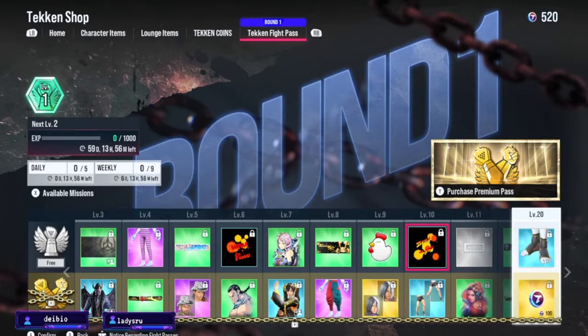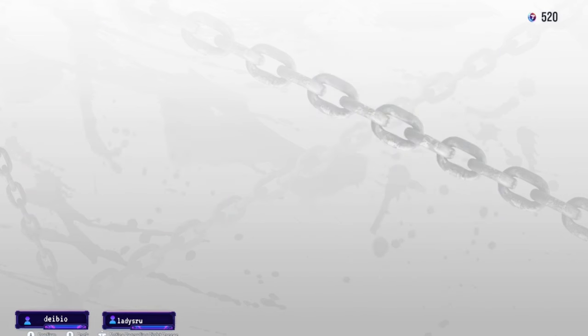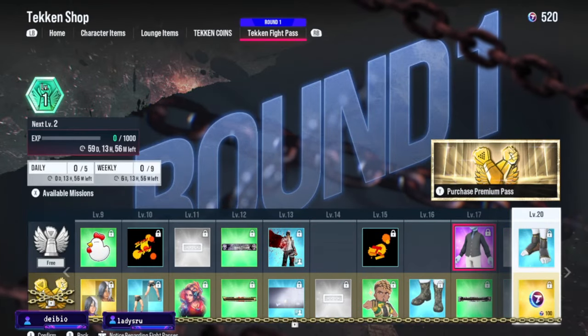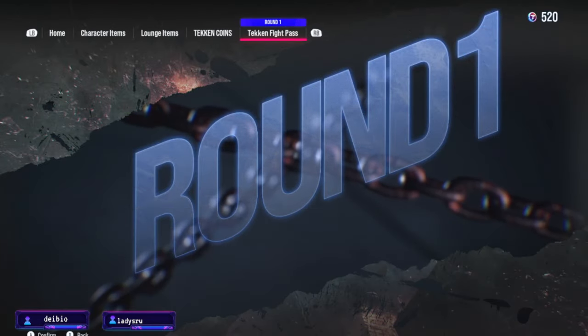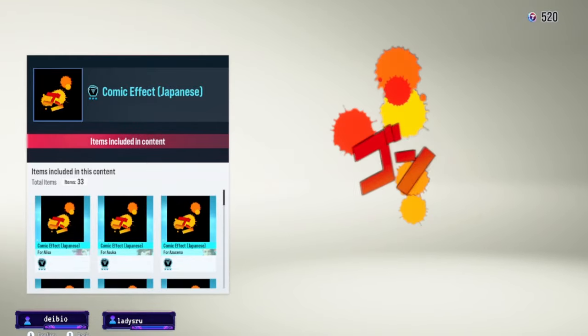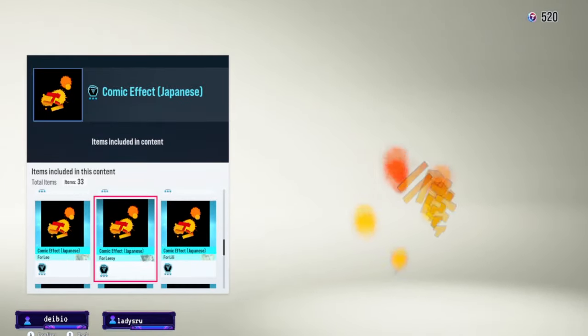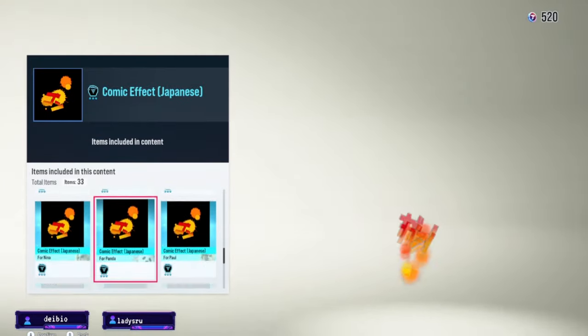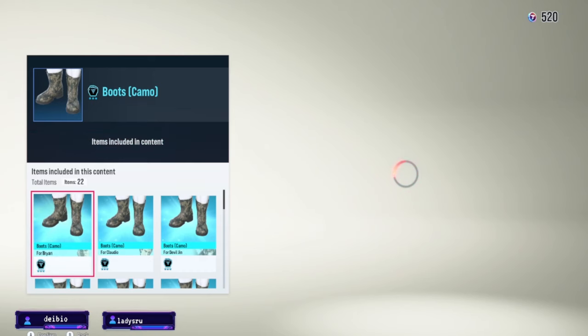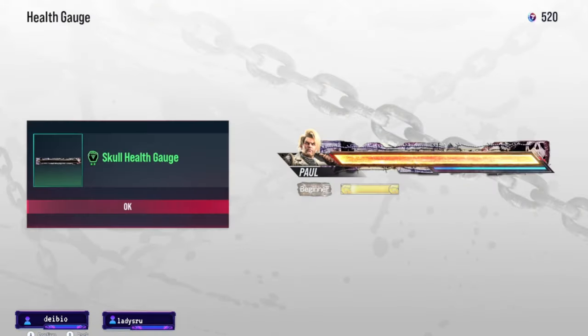I'm definitely gonna get that too. Profile pose at gem five — that's how you get that pose. That's so interesting. I thought they were gonna have it to where you could unlock some of them in the arcade quest mid-game, but I guess this is like an easier way. If you don't have time, you just come on, level it up a bit, and then dip.